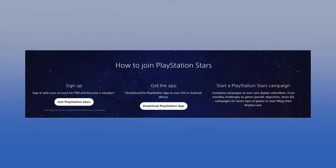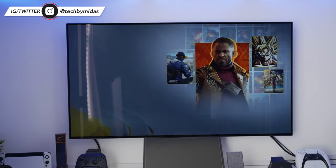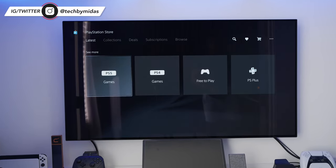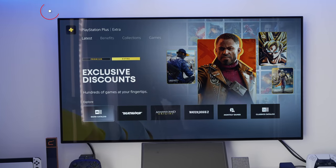The process of signing up is super easy, but you do need to do it on the PS app. So if you don't have that app on your phone, you can go ahead and download it on either Apple or the Google store and then just sign up. There's no way to check the status of your PlayStation Stars membership on the actual console itself — you'll have to do all of that directly off of your phone.